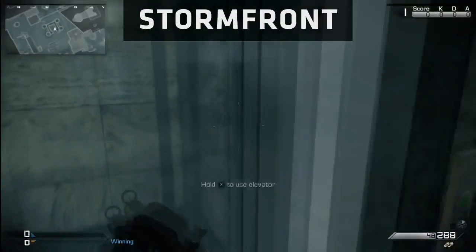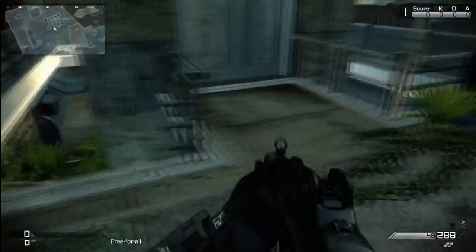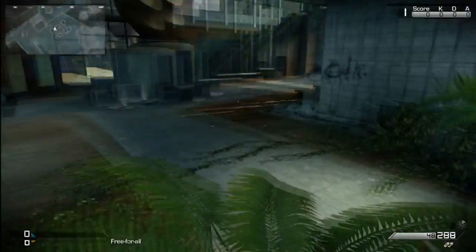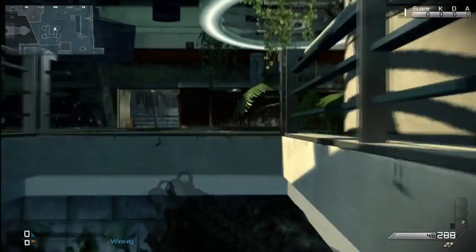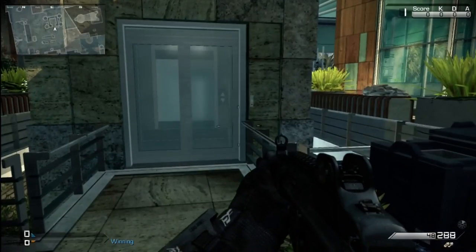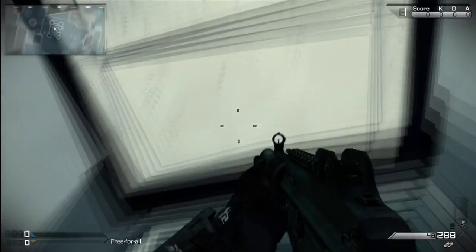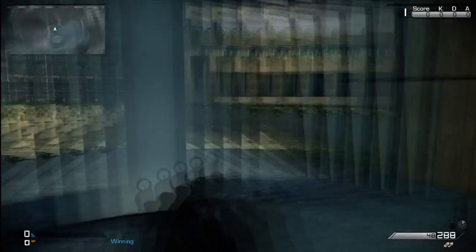Then we have Stormfront — this is probably one of the worst ones. You've got a lift; press the button and it'll come up, but you can just jump down either side really. Not only can you jump down, but you can also climb up another way as well, so there's no real point using the lift — but if you want to, you can. It also takes forever, so I've sped up the footage — and believe it or not, this is sped up. That's it for Stormfront.